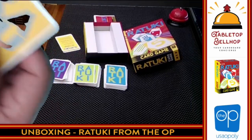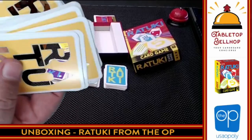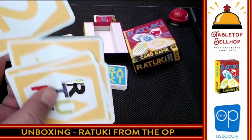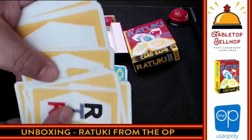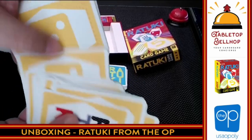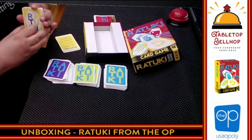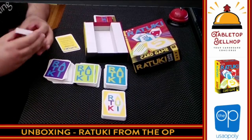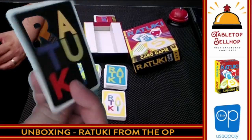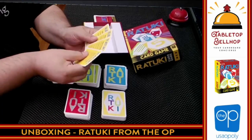Quickly going through the yellows — which have a blue background — we have a whole bunch of Ratuki cards. All of the yellows say Ratuki on one side. So we've got Ratuki, then one, two, three, four, five — same thing. Same contents in five different colors. We have a rule summary card in here — Rules to Remember, one-sided. With the blue showing through, and we have five of those, so I would assume this is a five-player game.